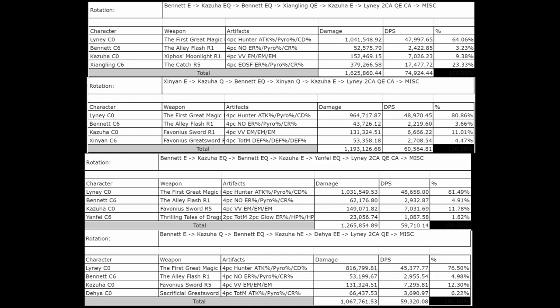As we can see, Zhongling is massively ahead of the shielders and Thoma, being 20% ahead of Xin Yan. But keep in mind all the caveats mentioned earlier. Xin Yan is slightly ahead of Yanfei and Thoma, who are very similar to each other. The difference between the three Pyro options is very small, so ultimately you can just use whichever one you want or whichever one you have.